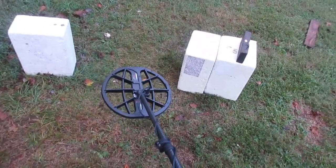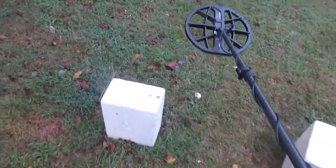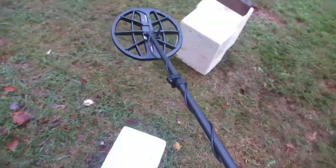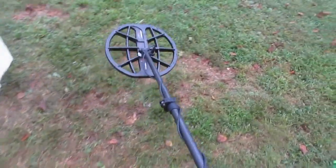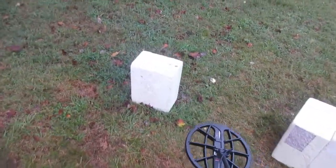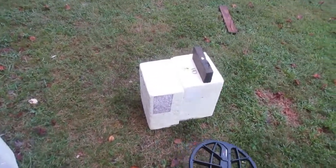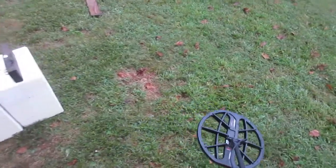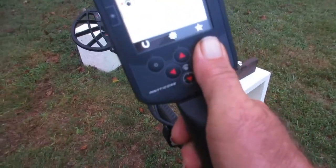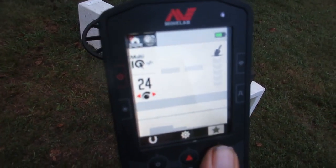You can set this thing to 63 or 62, so you're going to hear every zinc and penny signal this machine can hit. You'd be checking those because a zinc penny could be masking a high conductor as well - a silver ring, silver coin, a big copper coin. So I like this - I like being able to do that on the fly. Quick checker.